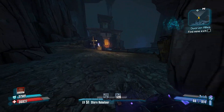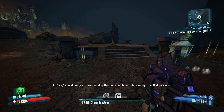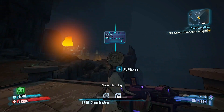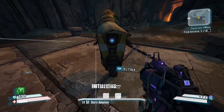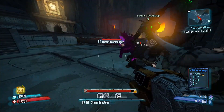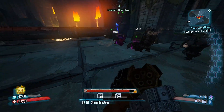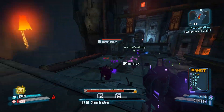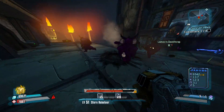So close to the Grog Nozzle. I'm taking it. Grog Nozzle unlocked. You know, Death Trap can do some decent damage against mobs. The problem is he's not super good against bigger enemies.